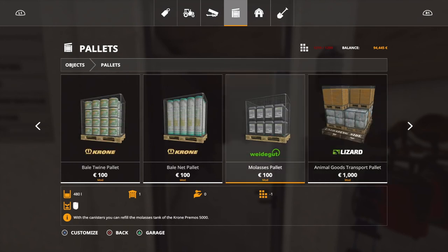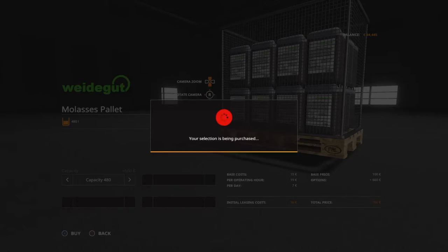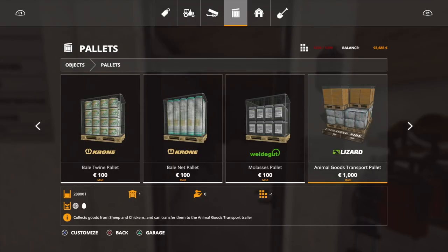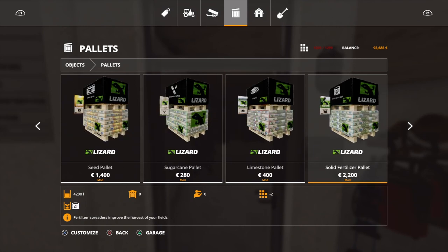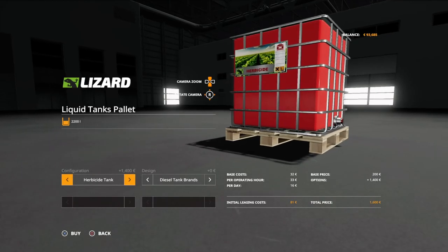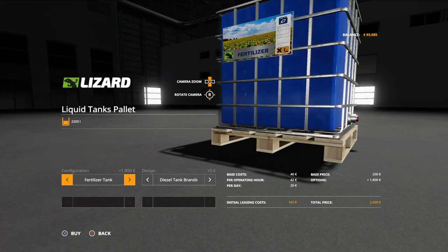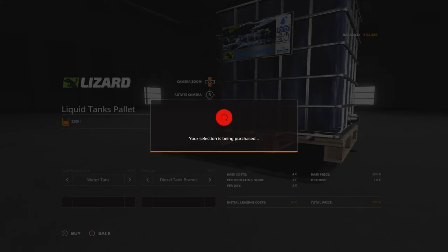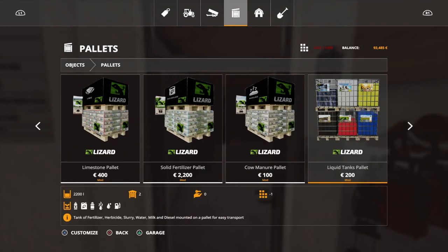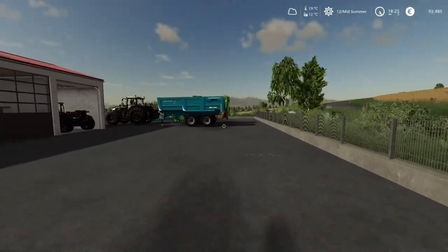We are going to get some molasses pallets — buy that one — and also a pallet of water. I think we have one water tank on the farm but we'll get another one from here because it's really cheap and the pelletizer consumes a lot.